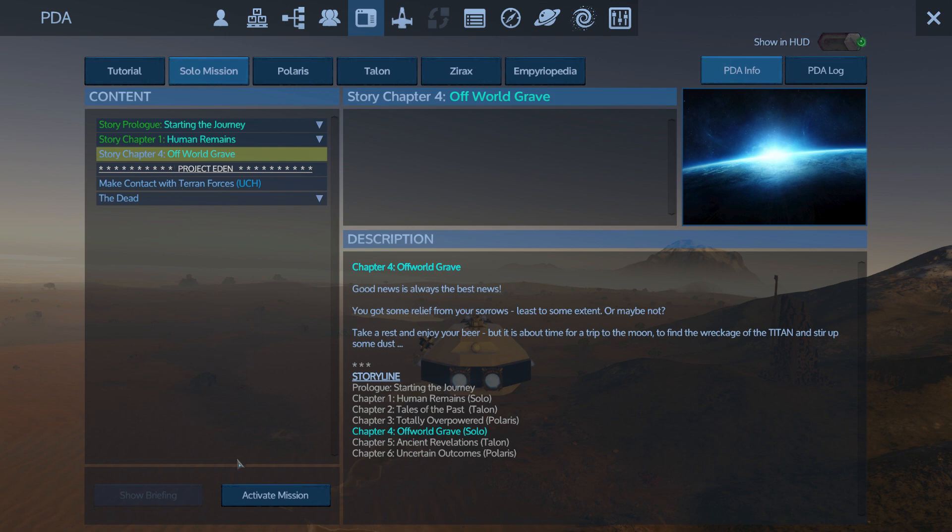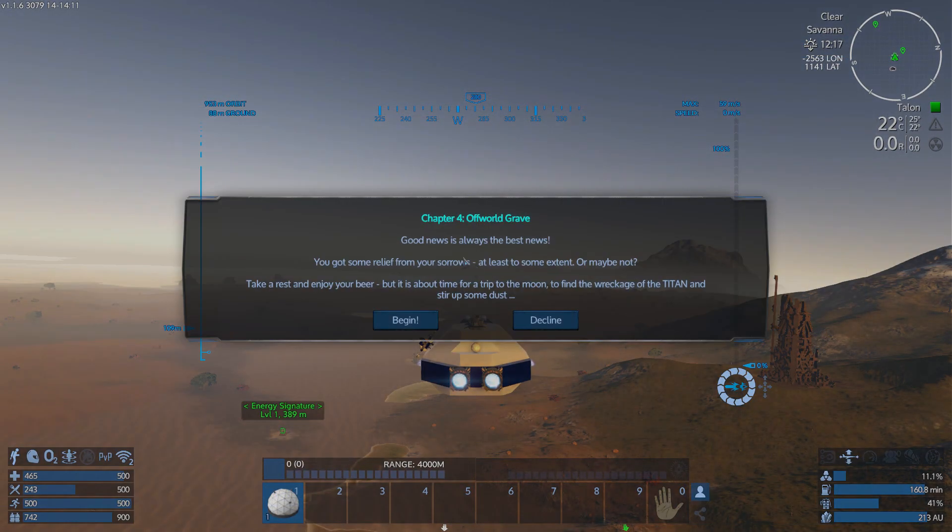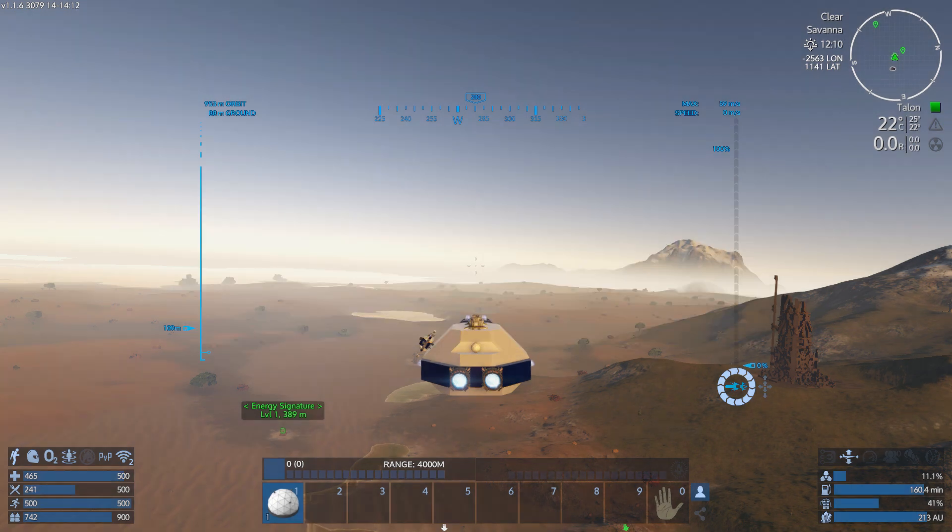Activate the mission: Chapter Four - Off World Grave. Good news is always the best news. You got some relief from your sorrow, or maybe not. Take a rest and enjoy your beer, but it's about time for a trip to the moon to find the wreckage of the Titan and stir up some dust. Let's begin.